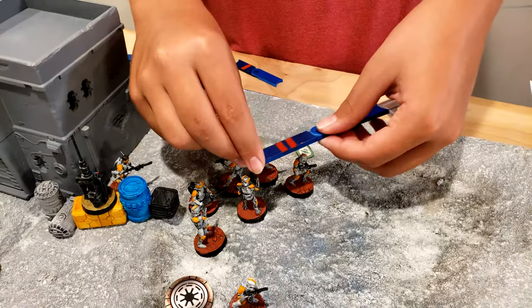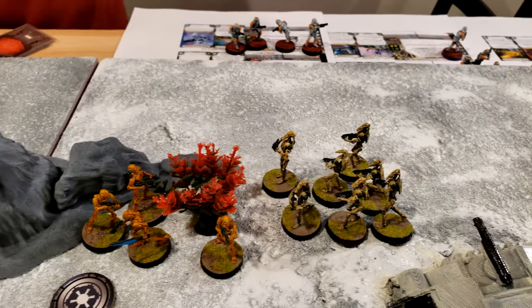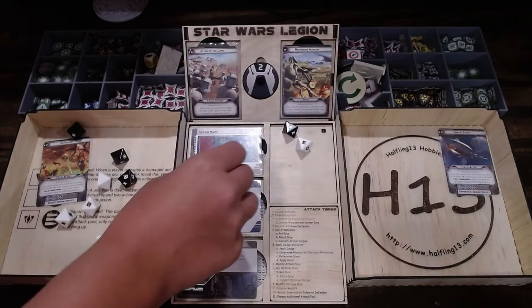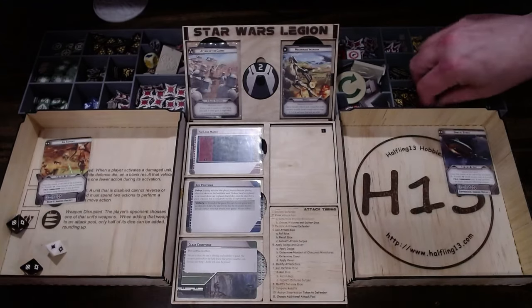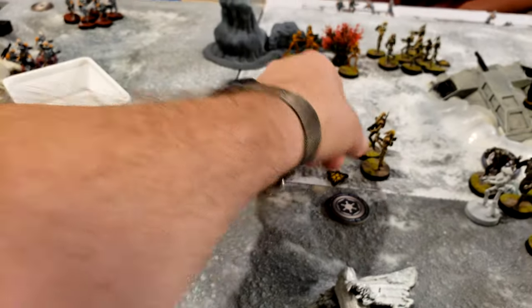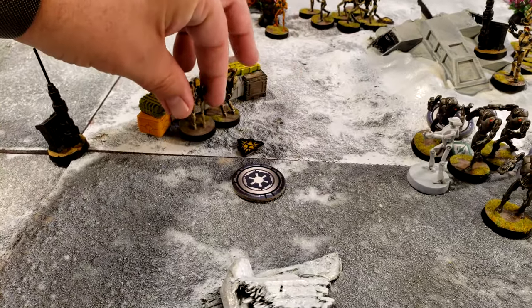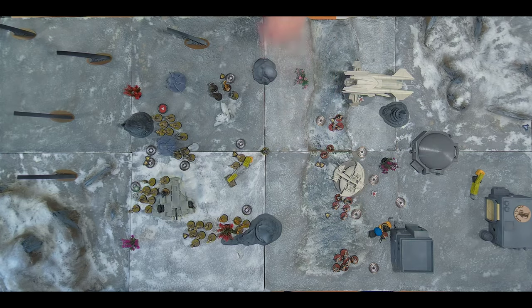Activating a core clone squad — taking a move to the edge of the trenches and shooting at the green B1 squad. Two hits, light cover takes two cancelled — just a suppression. Activating the B1s in the middle — they rally, getting one off. Then using AI attack versus the two-man clone squad and moving up to the barricade. One hit blocked for cover — just a point of suppression.